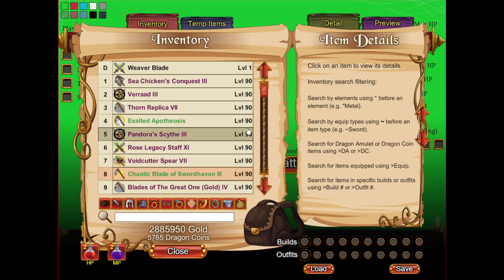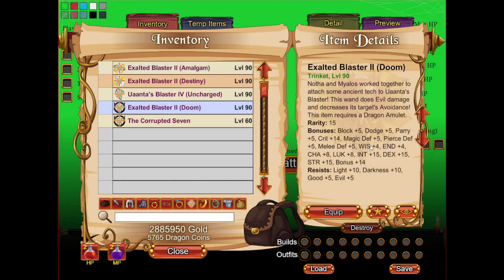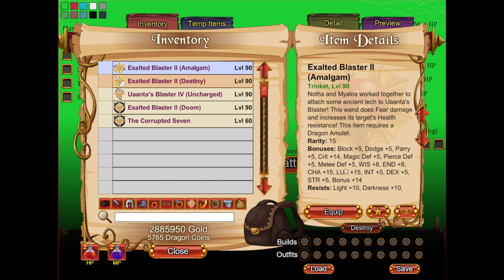And then lastly would be the Amalgam Blaster. This one is from Myelos, so you can get it — or the Yuanta's Amalgam version — earlier than Destiny and Doom. But to upgrade it to the Exalted Blaster, that's still going to be from Reawakening — same time as Destiny and Doom. You'll see this trades out that 10 main stat for 15 Charisma and Luck, as well as a bit of extra Wiz and End. As for Luck, it's currently totally worthless — from 15 Luck you get 1 crit, 1 NPM. That basically just doesn't matter at all.